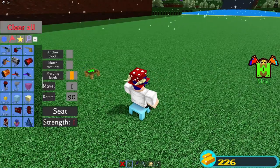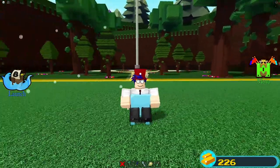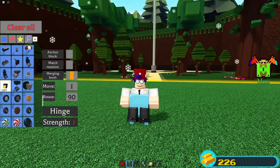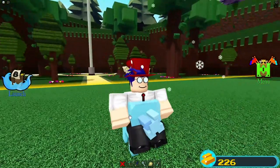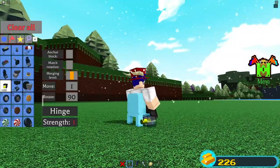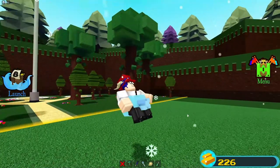You want to avoid the rocks as much as you can. We're going to sit in this chair and then place a glue block directly on top of the chair, then get out a hinge and place the hinge facing inwards — basically like that — so it should be on the glue block like this. Now you should be able to delete the chair, and if you hold W you will go up.